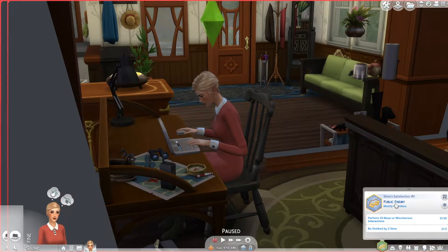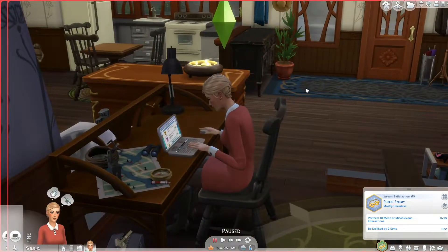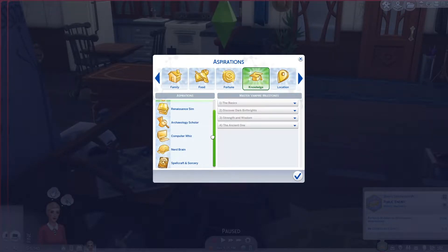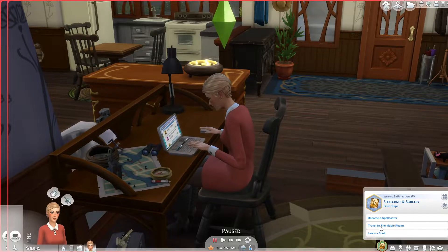I might change her aspiration to Spellcraft and Sorcery temporarily because it's kind of her current life aspiration. Ultimately she does want to be Public Enemy — the top dog villain. It seems weird to most, but it's what she wants. So I'm actually going to go ahead and change the aspiration so we can explore the new one, since it's really fitting for where she's at right now with her goals.